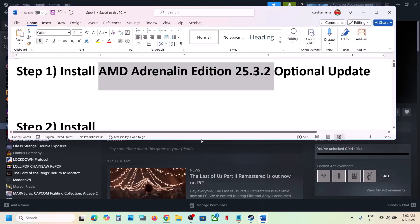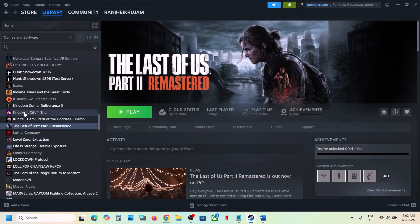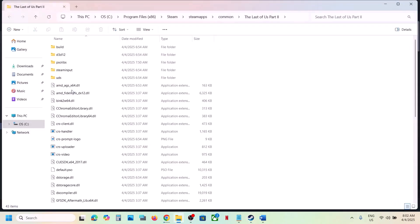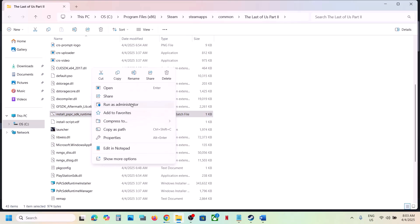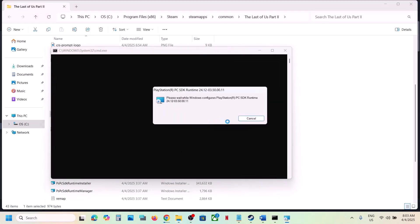The next step is to install these files. Go to the game installation folder by right-clicking the game, selecting Manage, and clicking Browse Local Files. Here you can see a file called Install PSPC SDK Runtime. Right-click it and click Run as Administrator. Click Yes to allow and let it complete. Once done, launch the game and check.